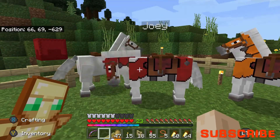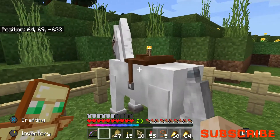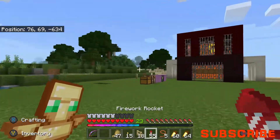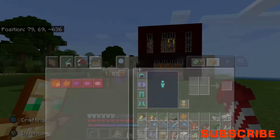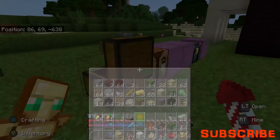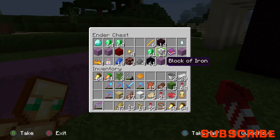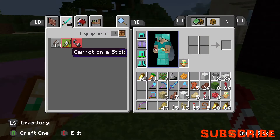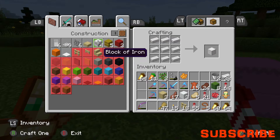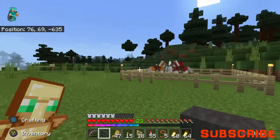I'll probably breed them with Harvey so I can get one that's fast and jumps high. I've forgotten to get an anvil and I don't have enough iron. Do I have any? Come on - thank goodness I had some iron blocks in my ender chest. Now I can craft an anvil and name our horse.